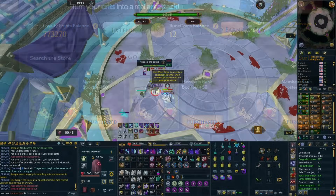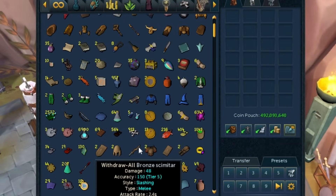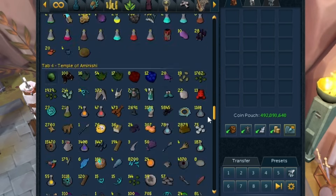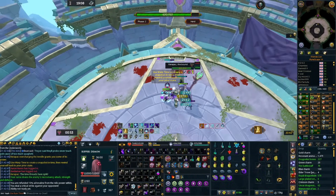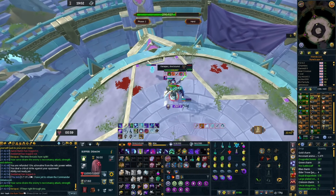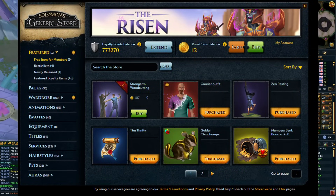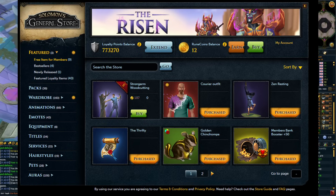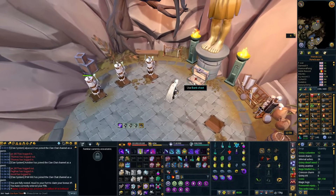There are four bank boosters giving 50 slots each that you can claim straight away — that's an extra 200 bank spaces for absolutely free. If you're struggling for bank space and haven't done this, that's probably why. You should pop in here once a month or so to check for free items — sometimes there's a new emote, override, or even a legendary pet. Super useful, take advantage of it.